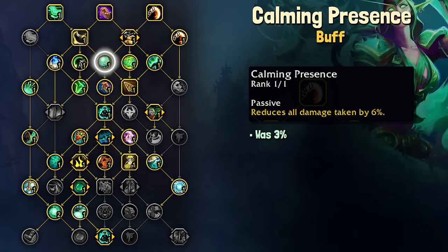Calming Presence has also been buffed up to 6% when it used to be 3%, so this is just a nice little bit of extra passive damage reduction for us.